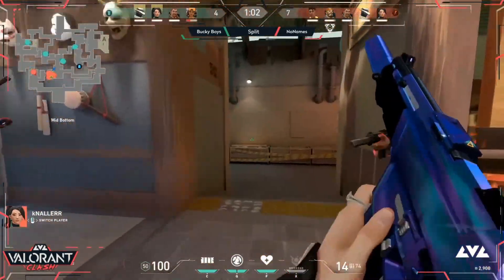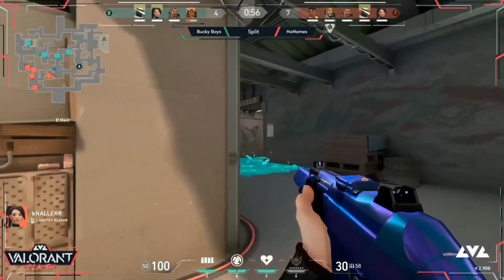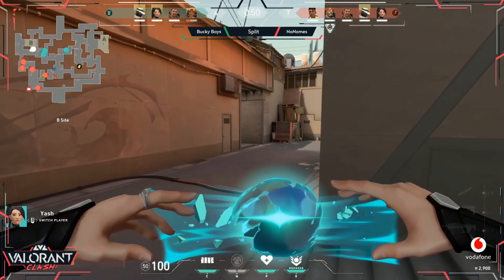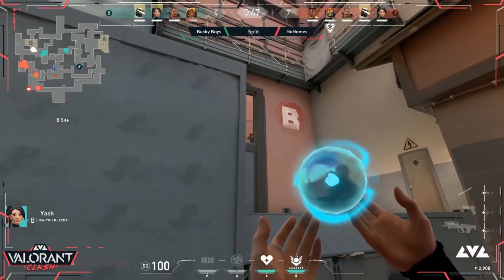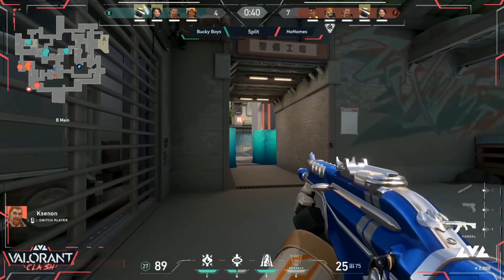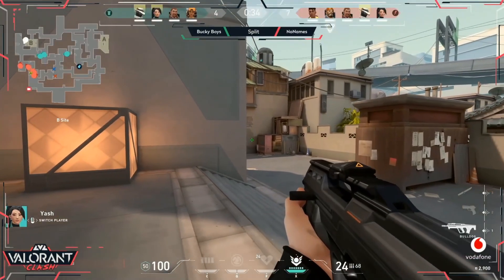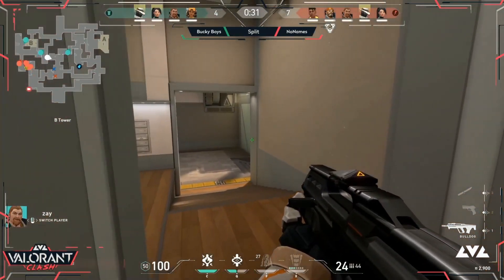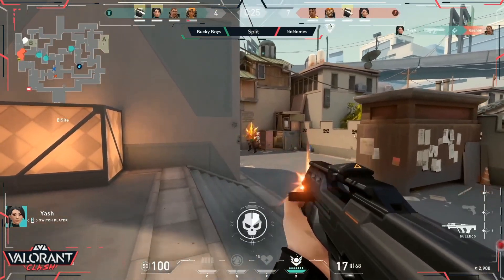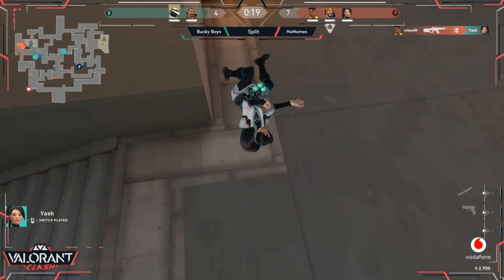The Bucky Boys have definitely learned their lessons from the early rounds — mid was a huge issue for them and they've managed to pick it up towards the tail end of the first half. The revive comes back through, which is really going to make a difference. Raze at half HP and the defensive side has an awful lot of work to do. A big Sage wall coming through gives away a lot of information. They want to dedicate towards B and the defenders are very ready — they have to be careful and find their frags.